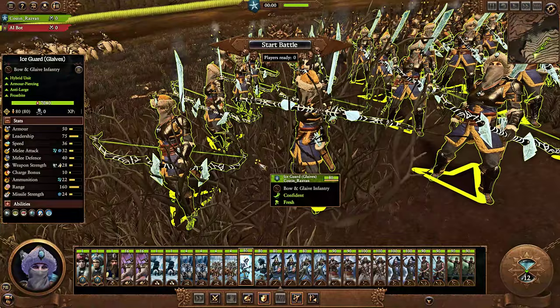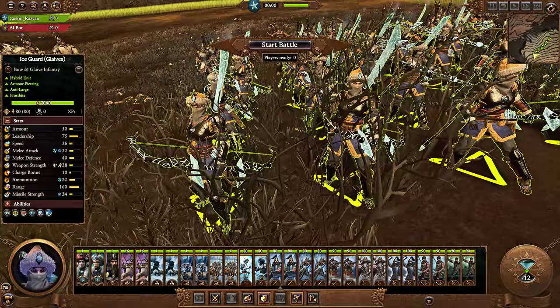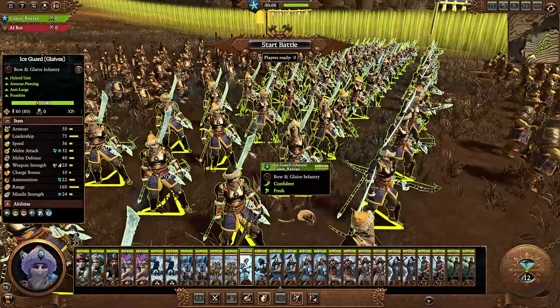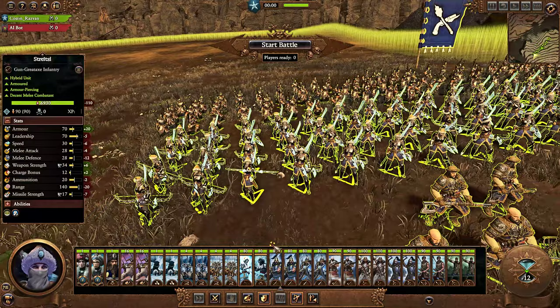If you're playing Katrin, you might consider massing Ice Guard or making a full stack for her — don't do that. It's actually not a good army, believe it or not. It might be cheap, but it's not really effective. It's better to have a combination of Tsargard, Ice Guard, and Streltsy — like 4 Tsargard, 4 Ice Guard, 4 Streltsy. That's 12 units, and then heroes, artillery, and cavalry fill the rest.